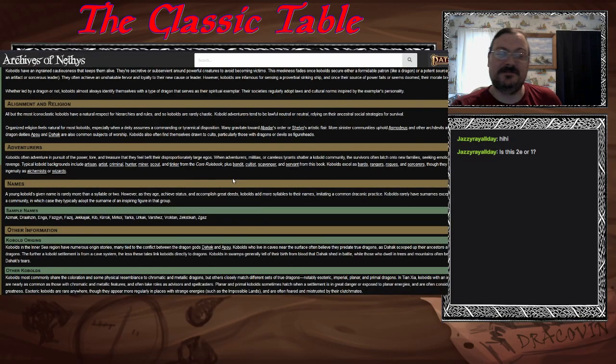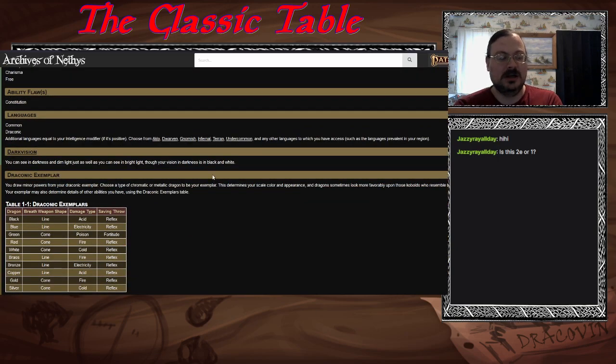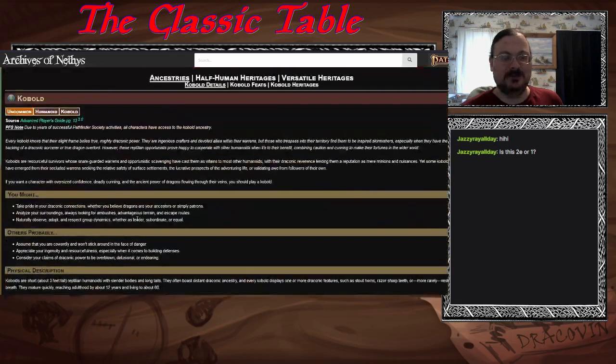There are a lot of reasons for kobolds to leave and go out on their own. You get Dexterity and Charisma boosts and a free one. Constitution is your flaw. You get Darkvision and you choose a Draconic Exemplar — a chromatic or metallic dragon — which is your scale color and appearance. Dragons of that type will look more favorably upon you, and some abilities are linked to your exemplar choice.